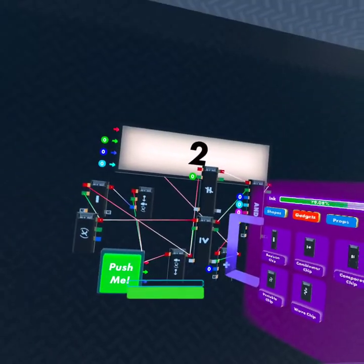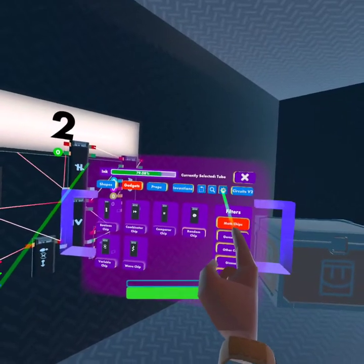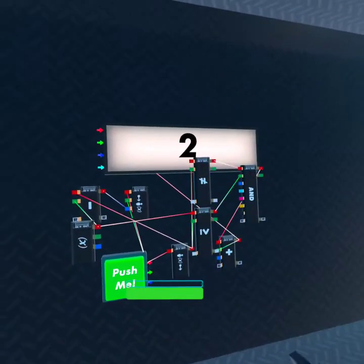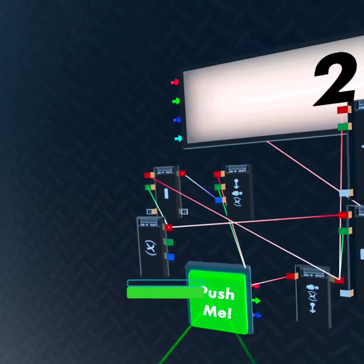So I have this thing over here that I'm using just to test it. I might turn on a setting that lets me see it without holding my maker pen. Basically what this does is it counts your kills.